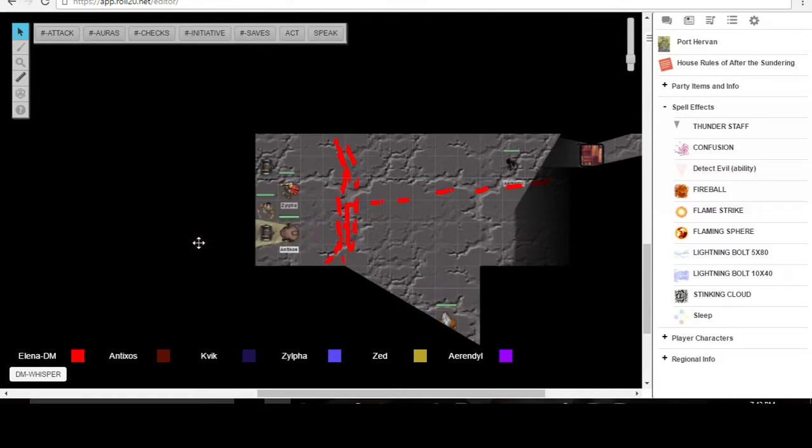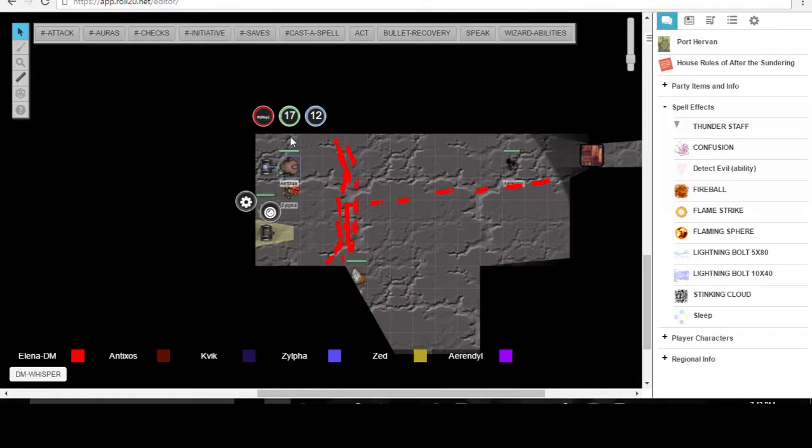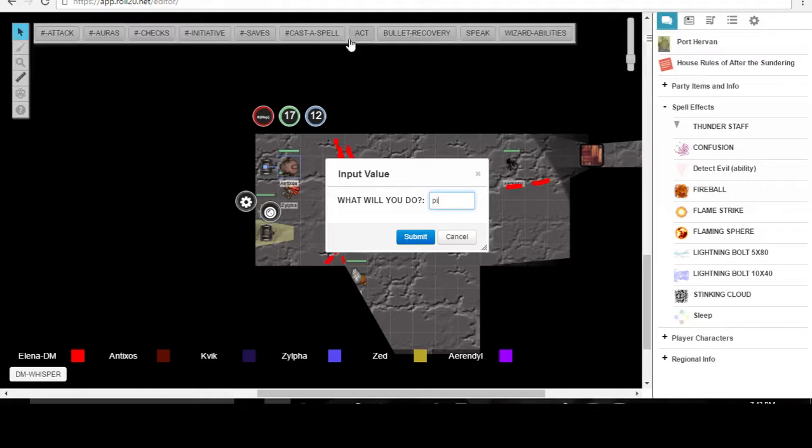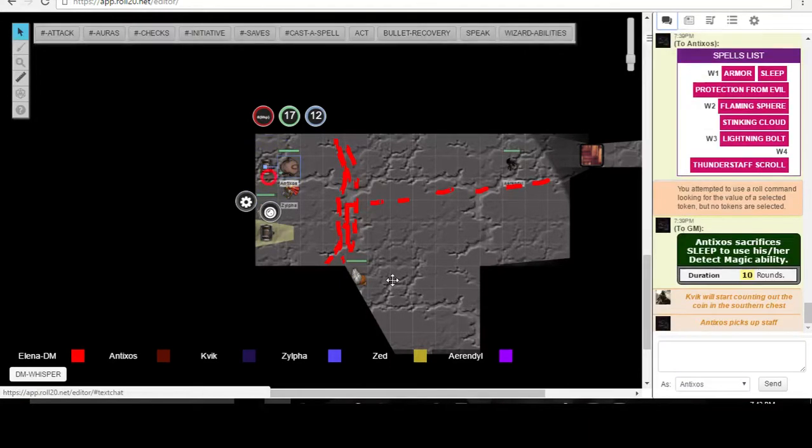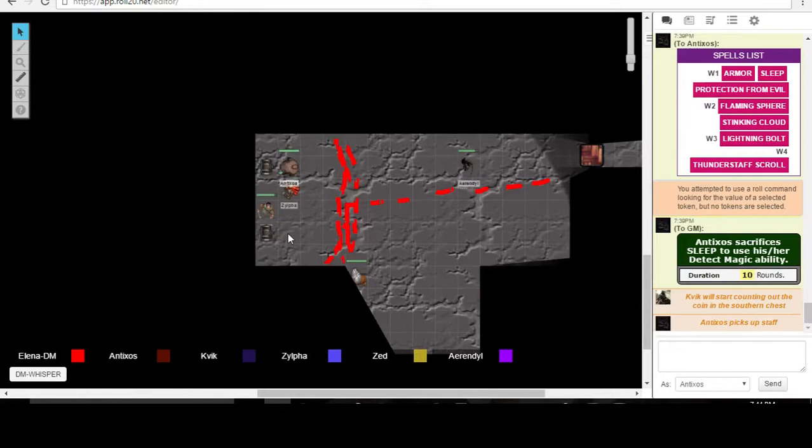Antixos, you're not detecting anything there — just in this chest with the staff. The staff is about five feet long with silver end caps and eight silver ribbons spiraling down its length from one end cap to the other. Now that you've got the continual lights up in here, it looks like it's probably made out of rowan wood.